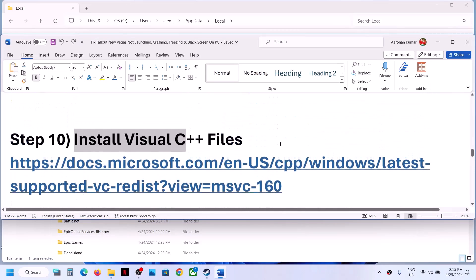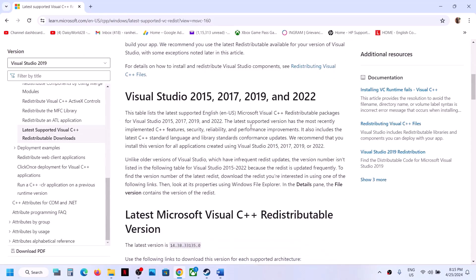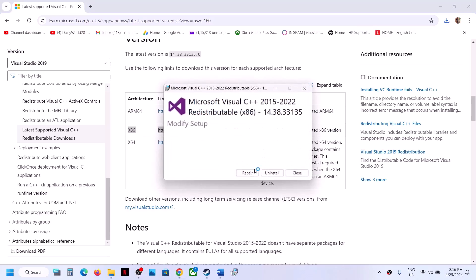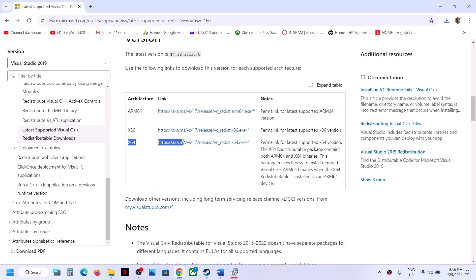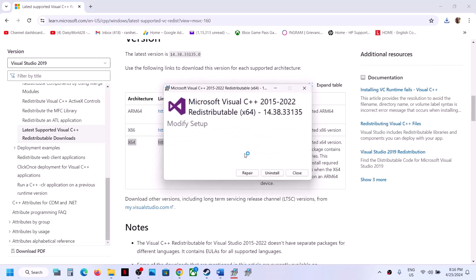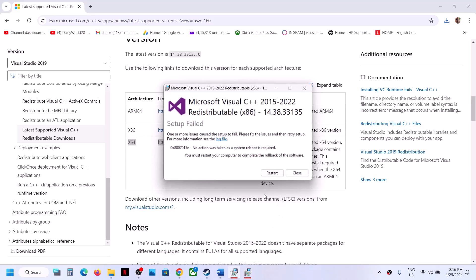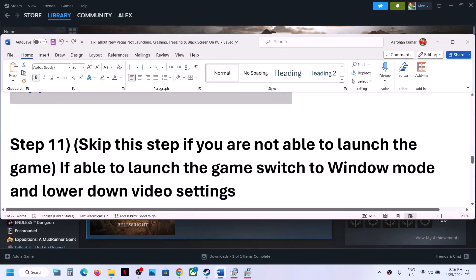The next step is to install Visual C++ redistributables. Copy the link provided in the video description — it takes you to the Microsoft website. Scroll down to Visual Studio 2015, 2017, 2019, and 2022 and download both the x86 and x64 versions. Run both EXE files — if you see Install click Install; if you see Repair click Repair. Once installation is complete, restart your computer, then launch the game.